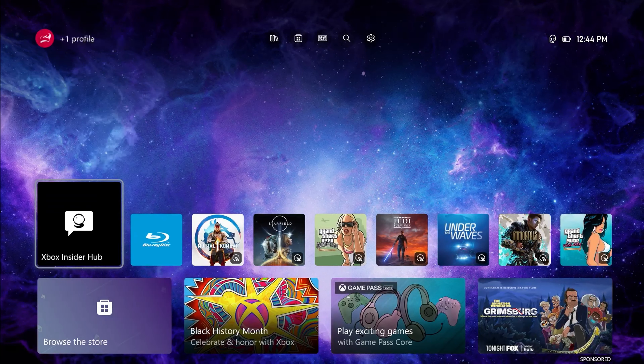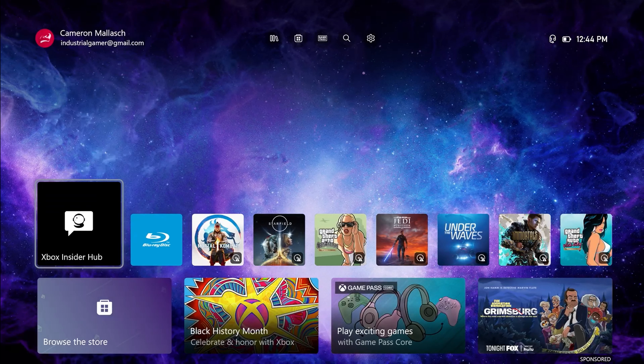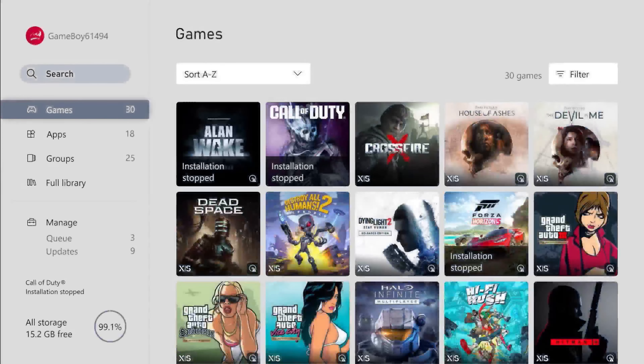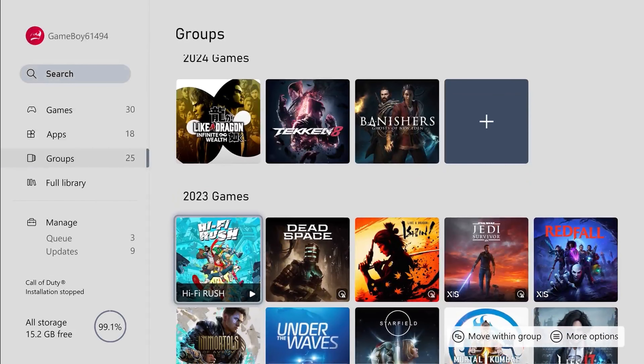We're going to start here with the Xbox Series X dashboard. I like the way Microsoft organizes their tiles, and what I've done is utilized the group section on the 'My Games and Apps' page to basically organize all of my games in release date order. If we go down to Groups, you're going to see how I've organized this — I had to audit the games within my 360 and original Xbox catalog to identify which ones were backwards compatible only if you have the disc, meaning they're not on the Microsoft Store anymore.